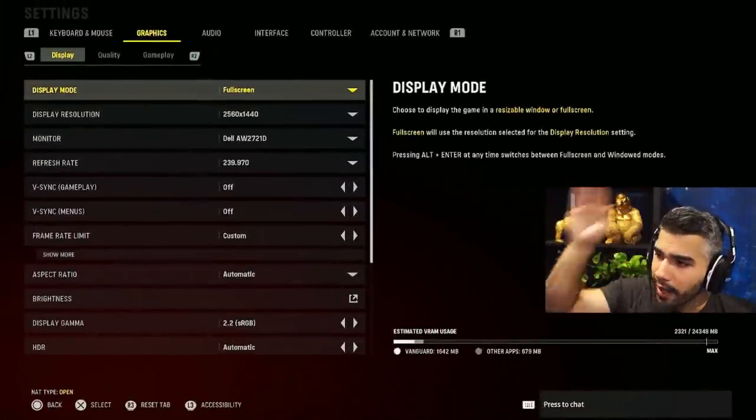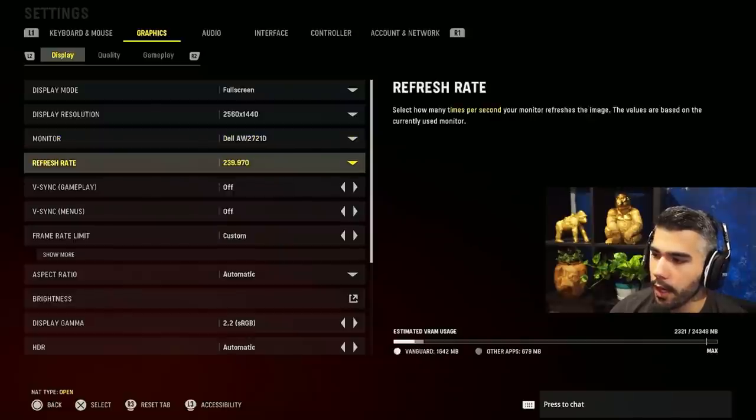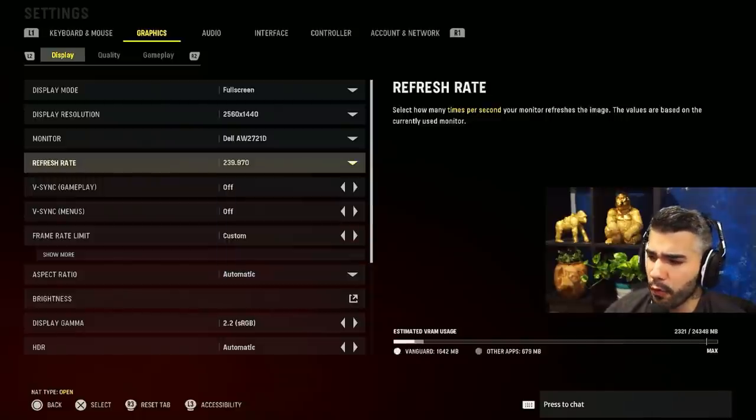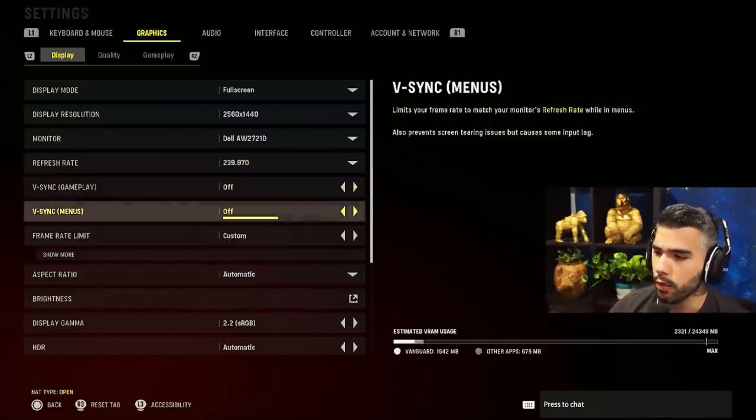Display mode: rock it on full screen, make sure you have this on full screen. Display resolution: make sure it's on whatever your resolution actually is — mine's 1440p. For your refresh rate, make sure it's on the highest refresh rate — mine's 240. V-sync: off, off, off.